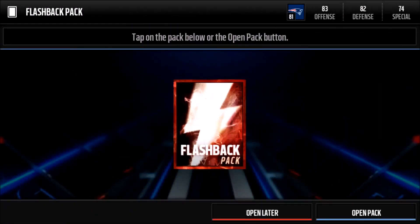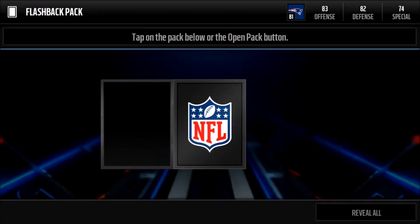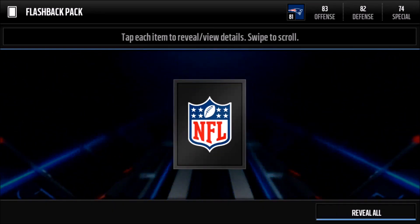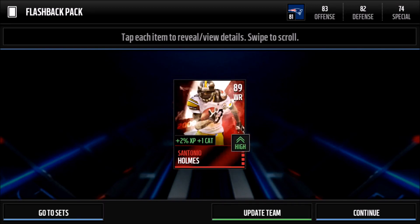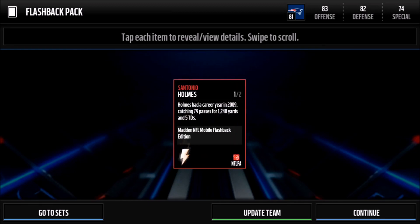Here's the first flashback set that I'm gonna open — let's see if it's gonna be a good one. Let's open this up and see who we get. Boom — we get Santonio Holmes! Not bad, 89 overall wide receiver. I really like the flashback logo here too; they added like a smoke effect with a lightning bolt which looks so sick.